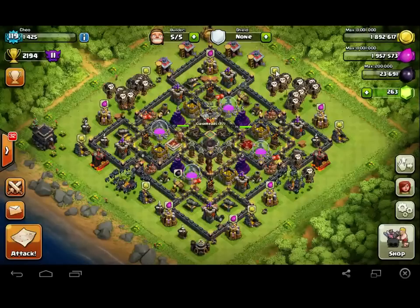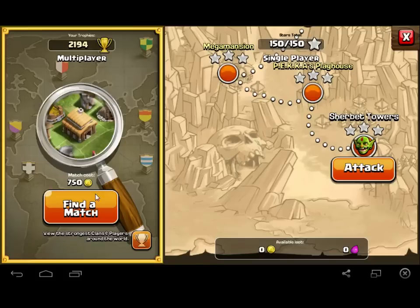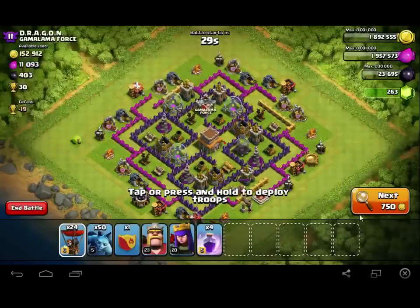While we're watching attacks I'm going to attempt to do a Laloon for some dark elixir — trying to get my heroes up. Let's see if I can find something, preferably 1500 plus dark elixir. Even something with 300,000 of each gold and elixir would be pretty good.